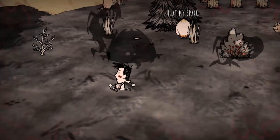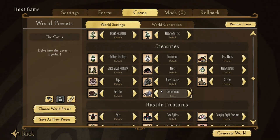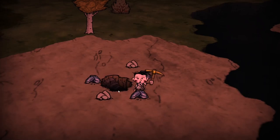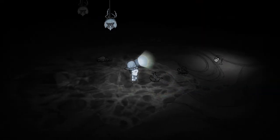Now that you have decided everything you want in your overworld, you can move on to the caves. Here you can adjust depth worm attacks, splamonkeys, and dangling depth dwellers, as well as making the caves smaller just like the overworld. By reducing these game elements, exploring caves and ruins becomes a lot more manageable and you reduce the risk of dying.